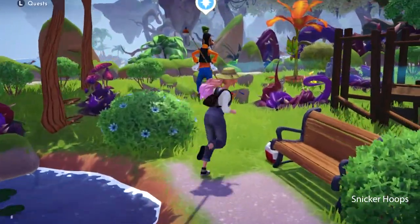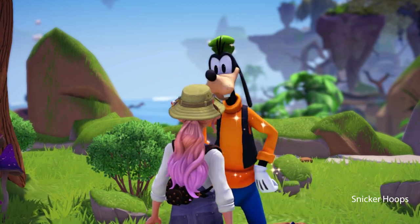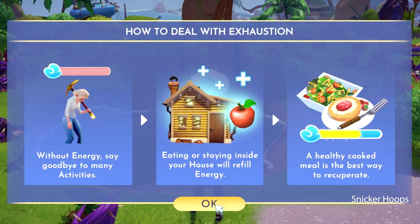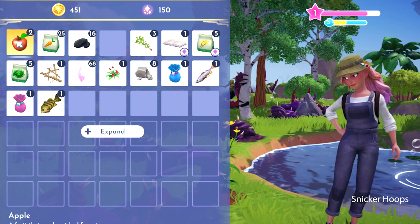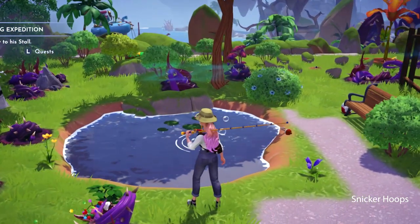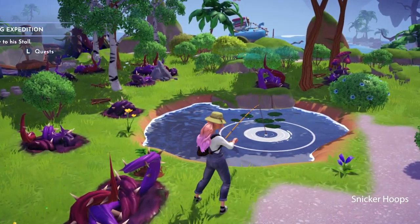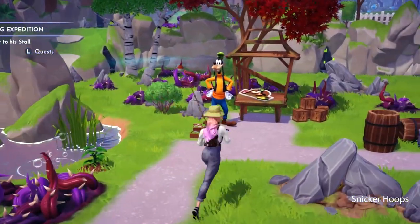Goofy, look what I got! Wow, Snickerhoops, that was super, super good! You can sell your fish in my stand! Well then we're gonna need a lot more fish. I'm gonna try to get at least one more different type. It says I'm way too tired! The apples give me less energy than the cookies! I'm out of apples. Maybe I should save my energy for later. Let's try to fish another one — I lost it! Let's go help Goofy.